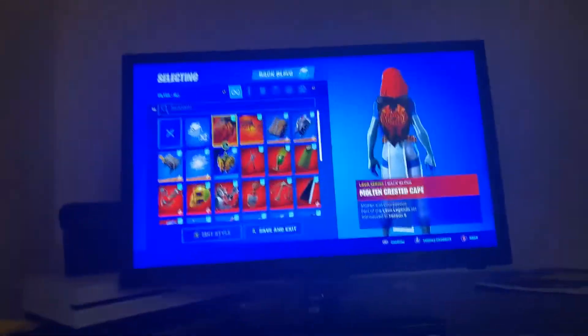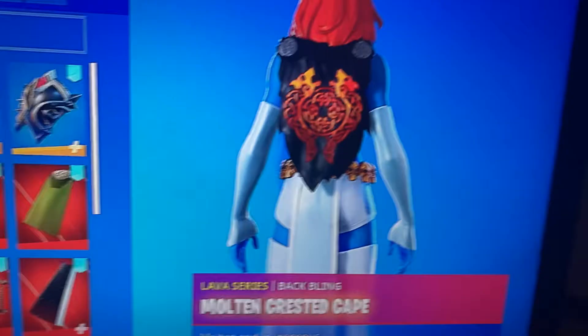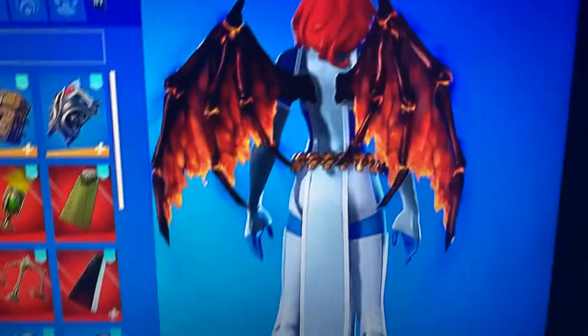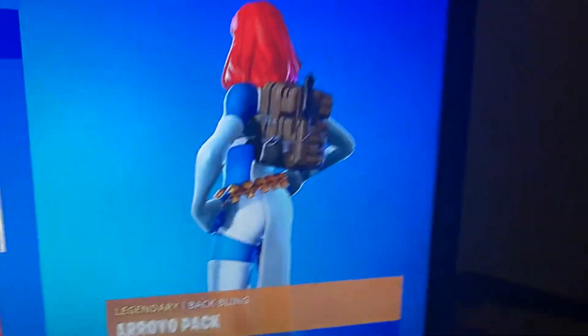Hi everyone, it's me. Alright, now we're on back bling, so I'm actually going to get us closer this time. We actually have the one and only NOTHING, then we have molten acoustic cape, then we have the molten volleyball wings, and then we also have the aureole pack, which actually came with Gear Specialist Maya, just so you know.